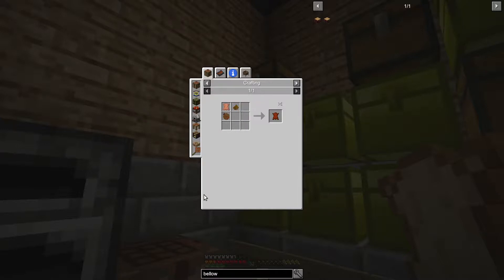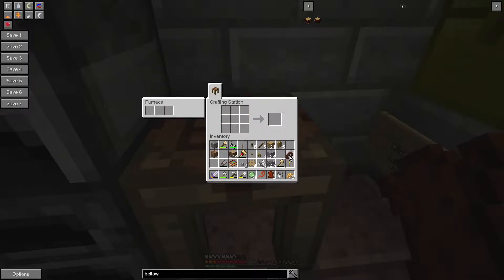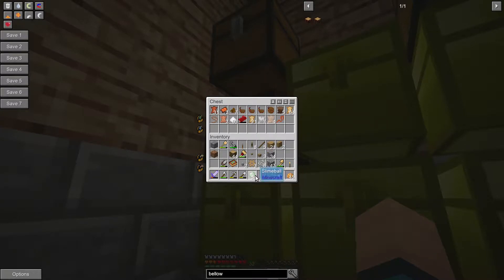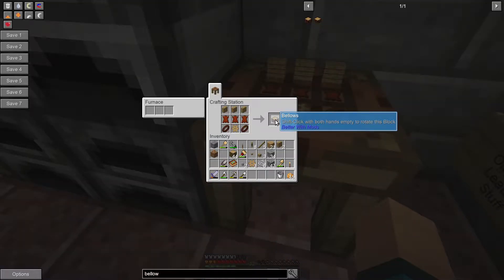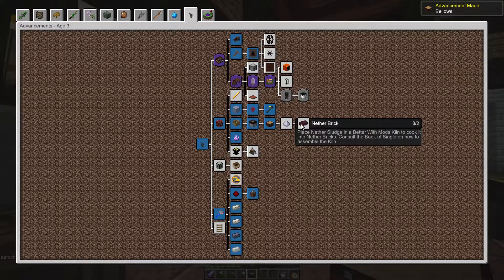I'm going to go grab that because that's a boring process we've done already. We are getting there — I've collected up a lot of the parts I actually need to make these bellows. Bit of a pain quest, but I've got all the leathery stuff, all the bits. I think I can build that. I can't remember where I got all the slime from, but I'm pretty sure it was from killing the slimes in the Twilight Forest. Let's grab those bellows — we got bellows!